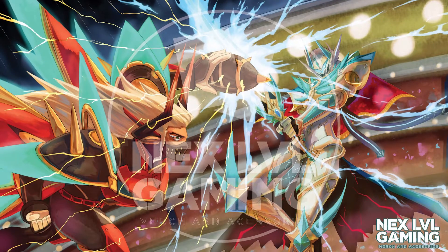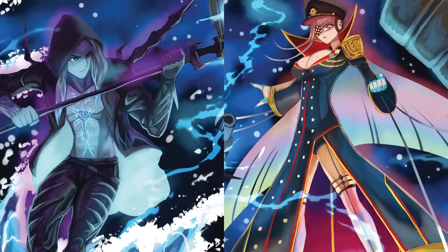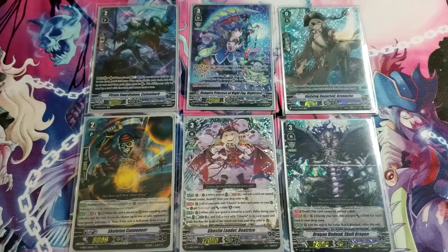Next Level Gaming has the new play mats already out. We have Bruise versus Bastion — really amazing artwork, so I highly recommend it. We also have the Vanguard Valentine's one, so if you're into Angel Feather, for example, this would be perfect. In the future we'll have something with Zorgia versus Seraph Snow. You can check out the affiliated link down in the description below and get a 10% discount on your next purchase.